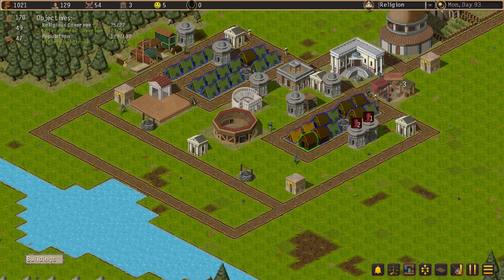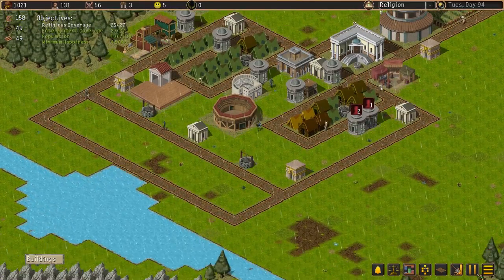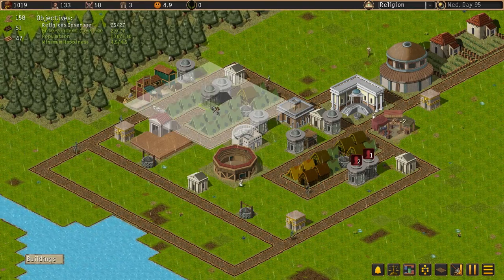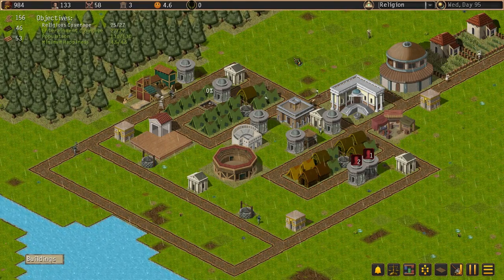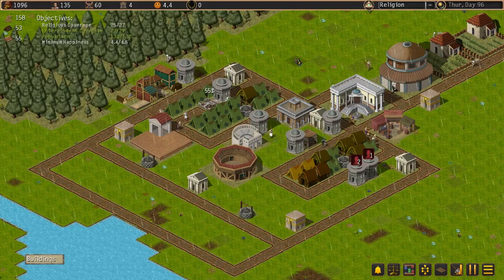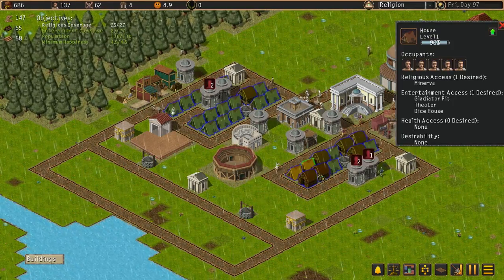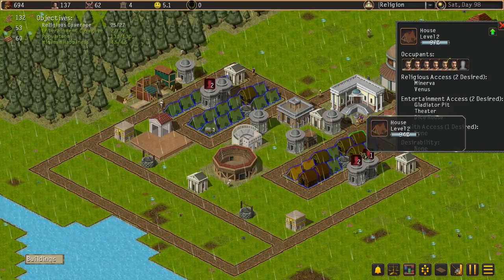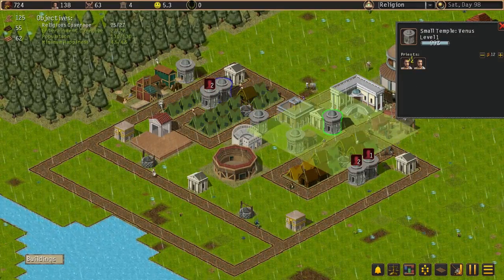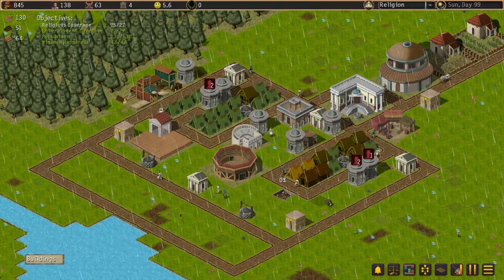We need a bit more Minerva. Under build, amenities, Minerva — we'll break away that piece of road and put a Minerva in here. Hopefully that will give us enough Minerva coverage and this scenario will complete. I'm going to have to keep an eye on the religion mechanic going forward. These still aren't happy. There's a lot of Minerva over here but also Venus. So maybe these don't have enough Venus. Let's get a Venus built.